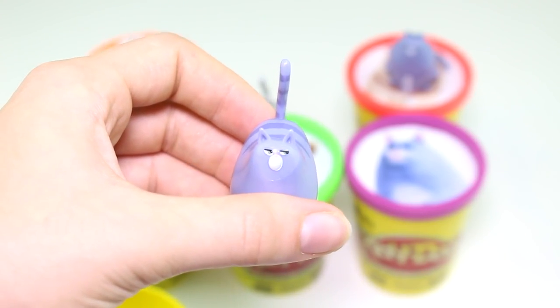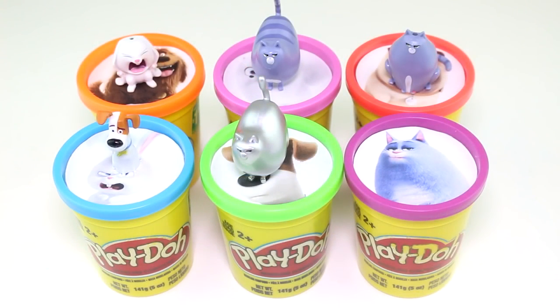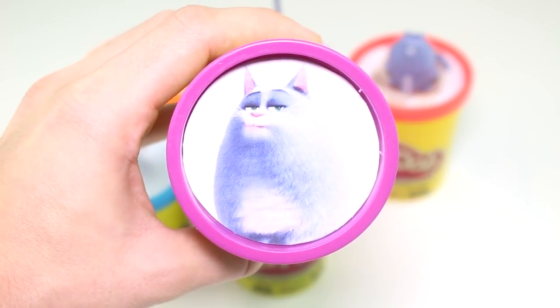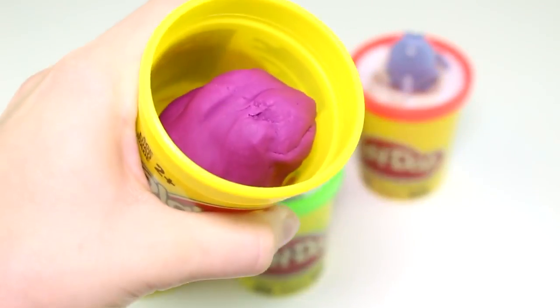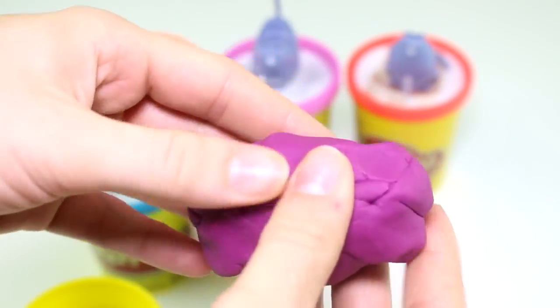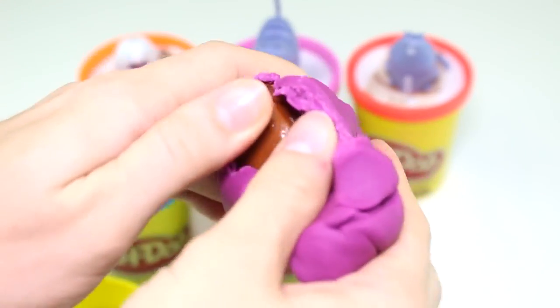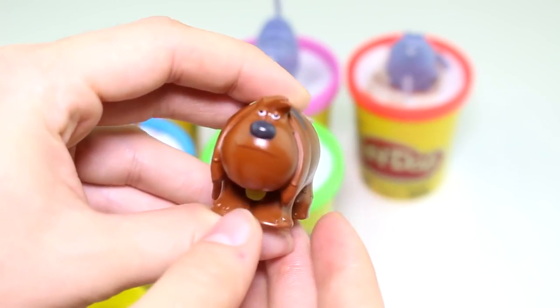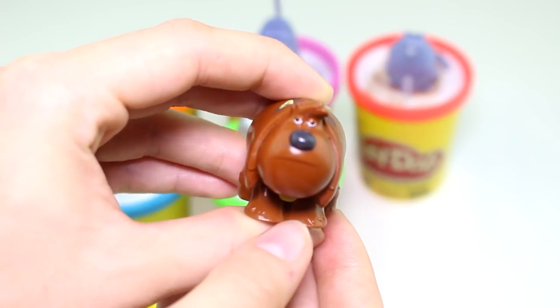So that's three Chloes that we opened up so far. Let's open up our last surprise cup — it's Chloe's, and she has the purple Play-Doh cup. Are we going to get another Chloe figurine? Let's see — oh wait, I see some brown. And look, it's Duke you guys!